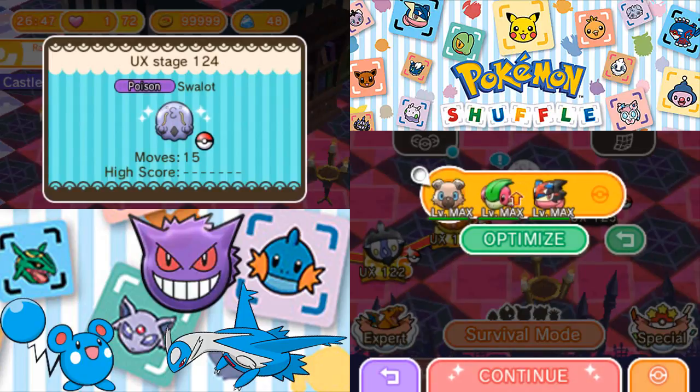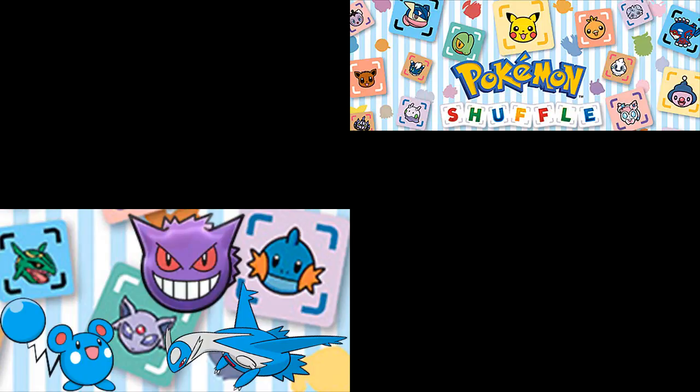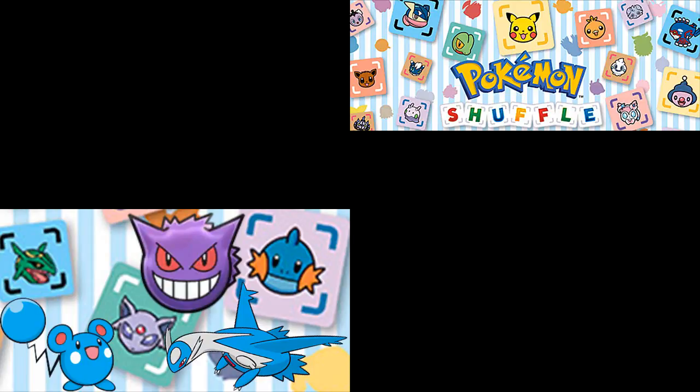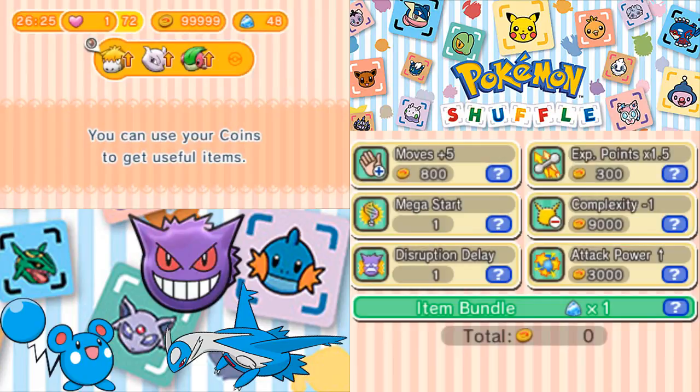Next up, we've got Swalot. I'm thinking we're probably just going to — I should actually drop Primal Groudon in for this, if only because, just in case there's no non-support, Flygon can actually come through for us.